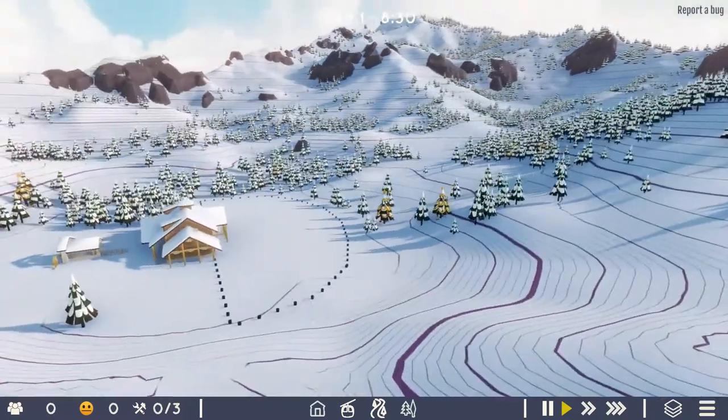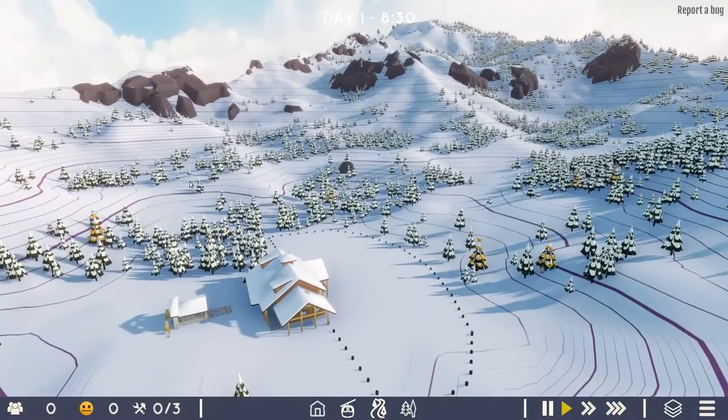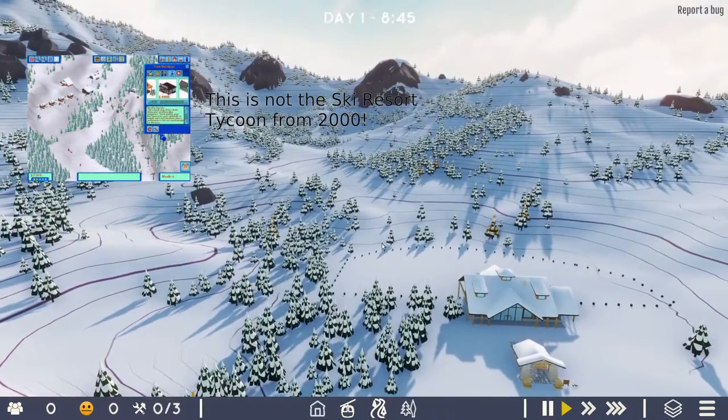So we have Rollercoaster Tycoon, goodness knows what else Tycoon — this one is where you go in, you design your own ski resort, you put in lifts and runs and things and so on, and build it up and try and make money, in theory.